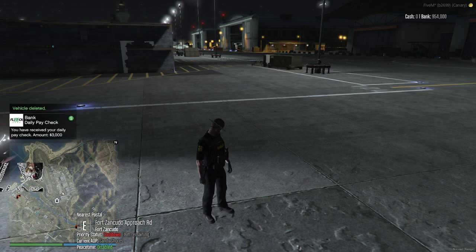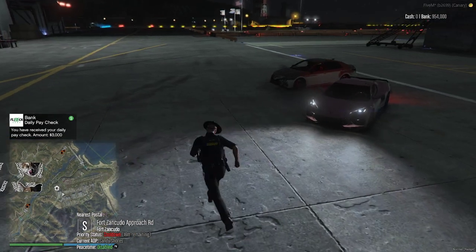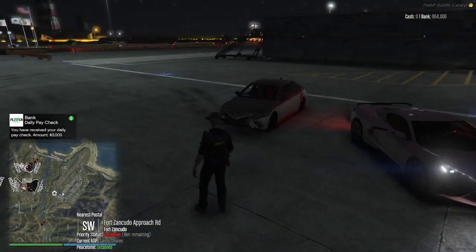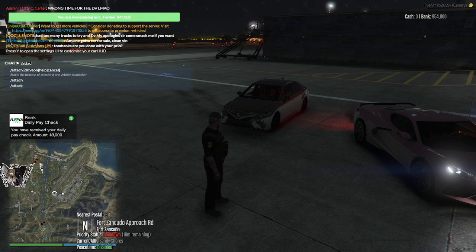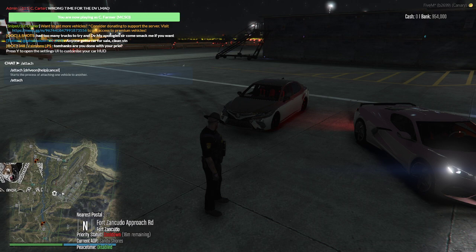Welcome to Batter State Roleplay. We're going to go over another script tonight — the attach script. I'm waiting for a LEO training right now, so let's show you guys how to make it work. Type t/attach — it's all got to be lowercase — and press enter.